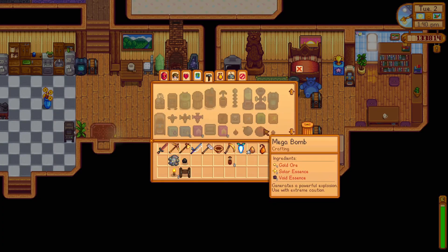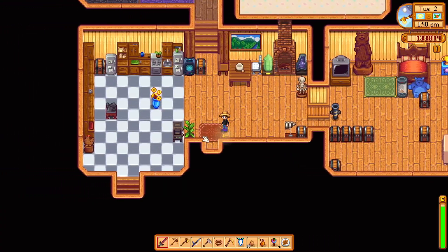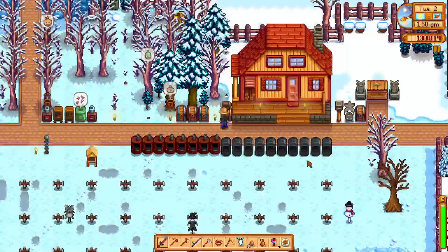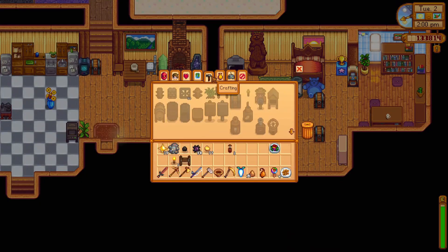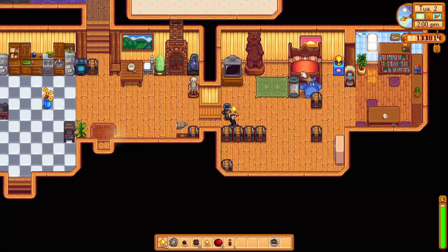To craft these mega bombs, I require void and solar essence plus gold. How much solar essence am I looking at? Okay, so that's how much I got. Let's get prepared for an expedition into the desert mine. Let me grab all the gold. Craft — 19 bombs at the ready.